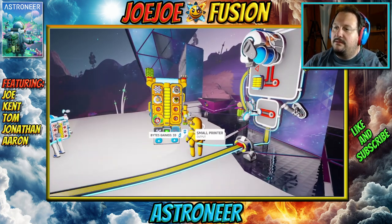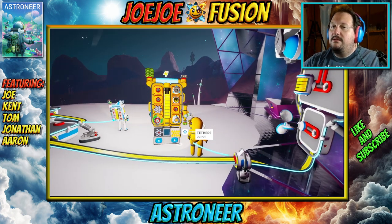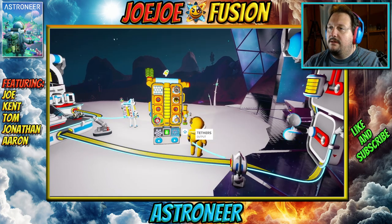Let me print some tethers real quick, because we don't have a chain — I think it broke when the thing wigged out. Yeah. Okay. I'll put those there for now. That's how I can change my suit.